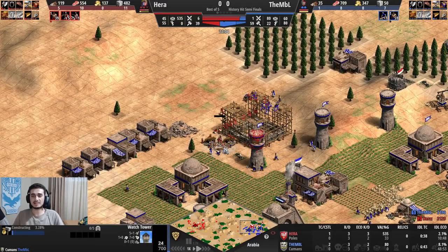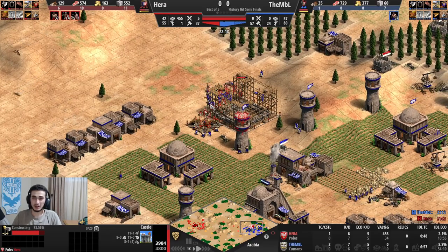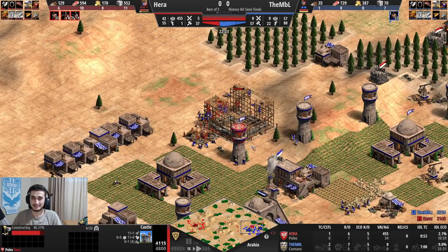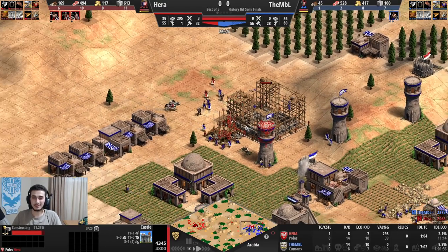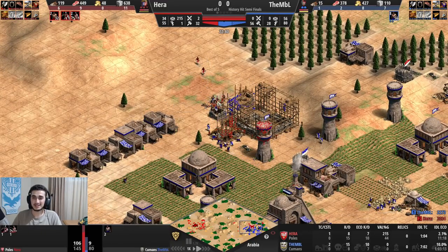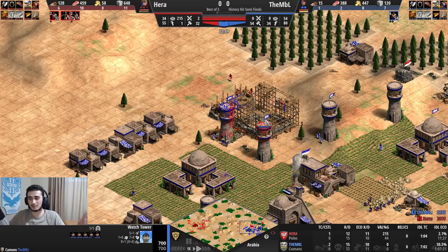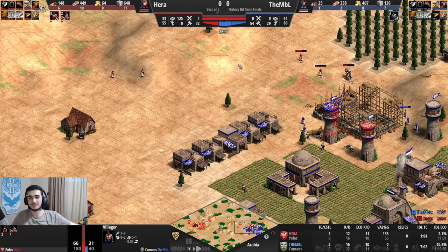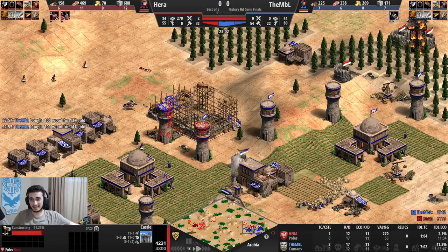He gets more towers down. The castle gets to 77%... 80%... 85%... My Men-at-Arms are blocking the vills. 91% — there are three towers potentially hitting and the TC is hitting too. My vills are going down and the castle doesn't finish at 91%. I bring in the knights I made from the Stable. I killed some of his vills as well so it's not terrible, but this is definitely a losing position for me.